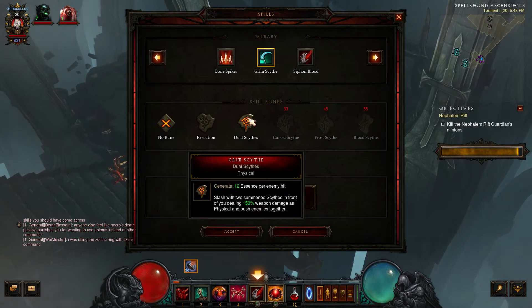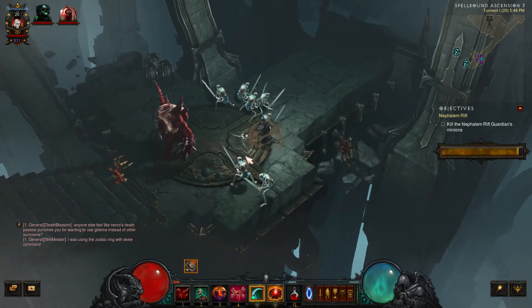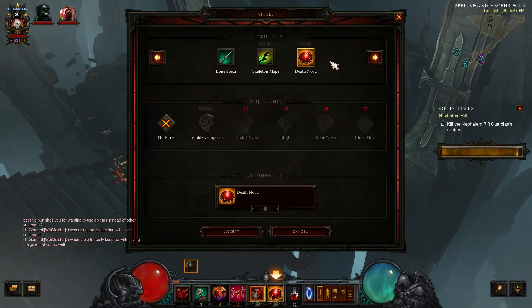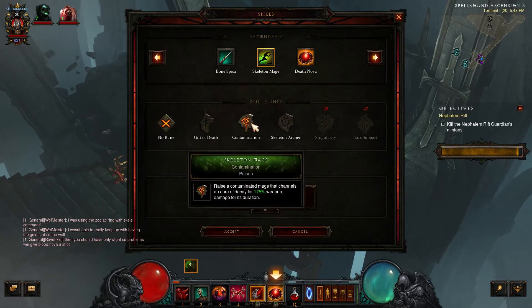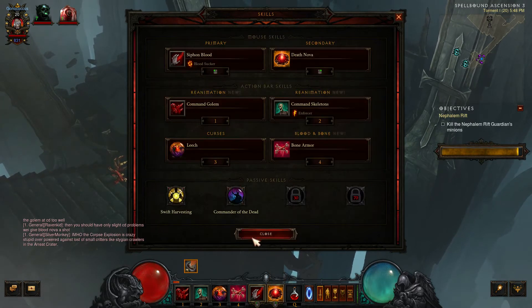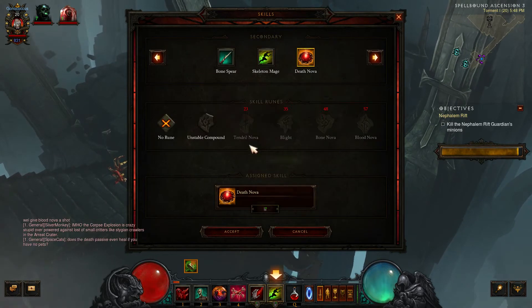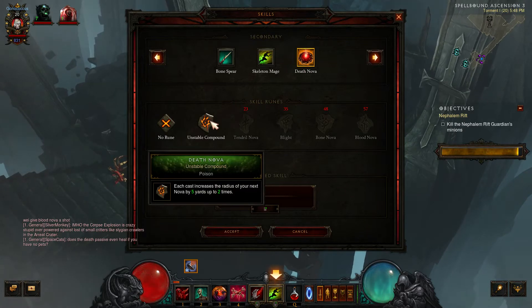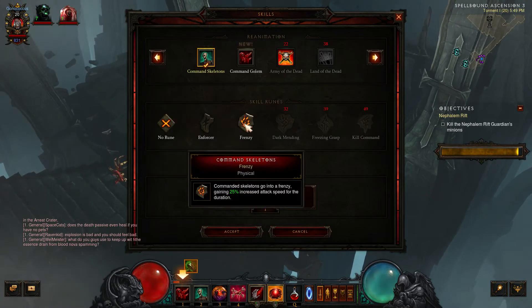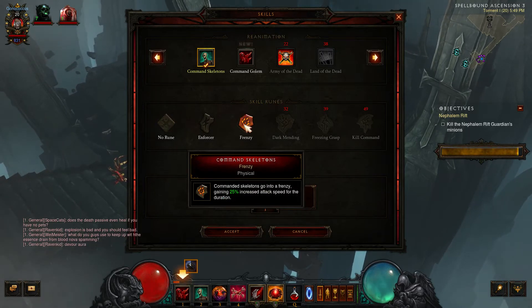Grim Scythe has dual Scythes — slash with two summon scythes in front of you. It's much shorter, but 150% damage is physical and pushes enemies together. That's pretty cool. We're gonna stick with Death Nova. Skeletal Mage now has Skeletal Archer — raise a Skeleton Archer that deals 400% weapon damage. Skeleton Archers increase your attack speed by 3% for 5 seconds each time they deal damage, max 10 stacks. They also last 6 seconds. And Death Nova has Unstable Compound — each cast increases the radius of your next Nova by 5 yards up to 2 times. We'll use that.